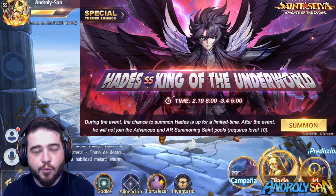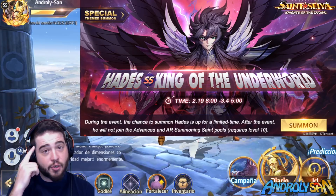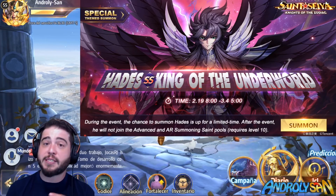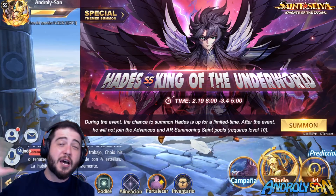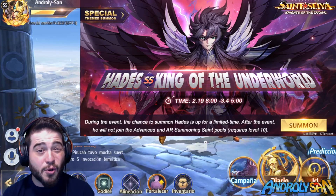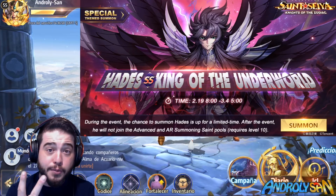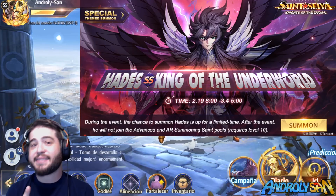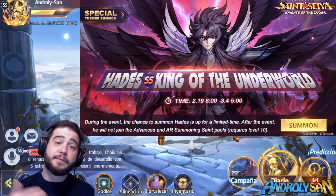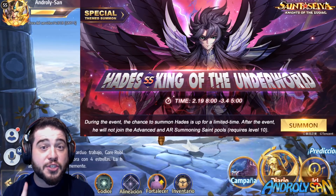Before we jump in, there are a couple things you need to know about Hades. First, he is an SS Saint which makes him a lot harder to summon — the rate is much lower than an S, so keep in mind it will take a lot of crystals. Second, he's a lot more expensive to build: more experience, more resources in general, a lot more 8th Sense materials. His skill-ups are also a problem because SS Saints can only be skilled up with green tomes, and for each green tome you have to combine two blue ones, making it twice as expensive.